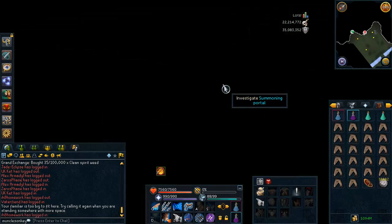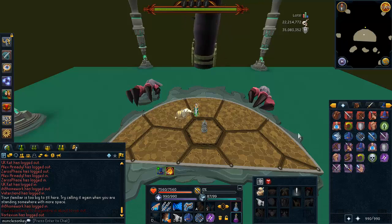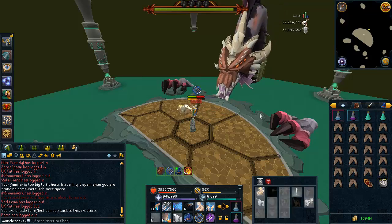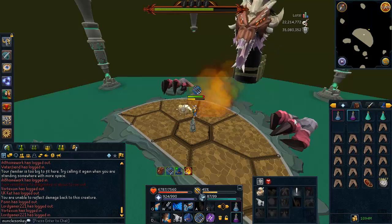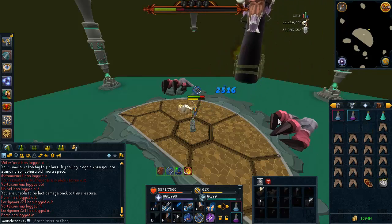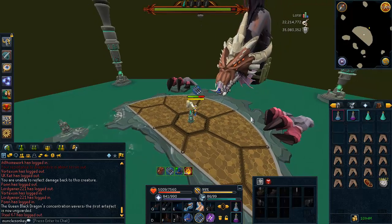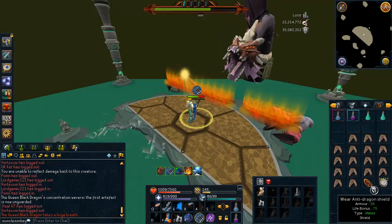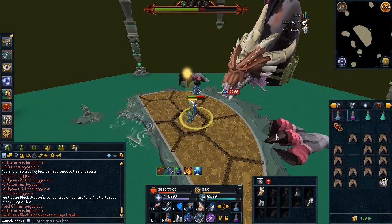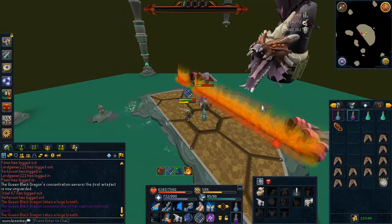This did take me two attempts to kill the Queen Black Dragon with this setup. The first attempt I kind of missed an Anti-Dragon Shield switch and got flamed pretty hard and died in one hit. The only thing you really have to watch out for is the Tortured Souls - you want to kill them as fast as possible. With lower level gear you kill the QBD rather slowly, so you want to be hit by the Tortured Souls as little as possible. Her regular Fire Attack doesn't do that much damage even with only a regular Anti-Fire Potion. Just make sure you equip that Anti-Dragon Shield before any of the Fire Waves happen. I equip it a little bit late here and as you see I get hit for 1800. But with that Anti-Dragon Shield equipped, you only get hit 750. So what you want to do is stand back, wait for the Fire Waves to come towards you, equip the Shield, then just run through all of them really quick, and then equip your Staff again.